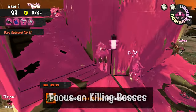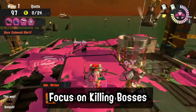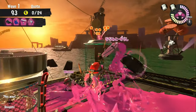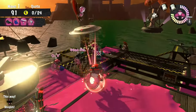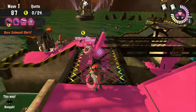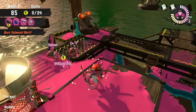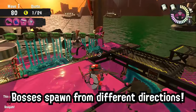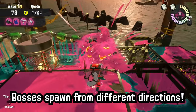Focus on killing bosses instead of grabbing eggs. During the first 10 seconds, you may think that only a few bosses are spawned, so you have time to grab eggs far away. However, throwing golden eggs takes about 5 seconds, and by then the other side of the map is already controlled by salmonids.